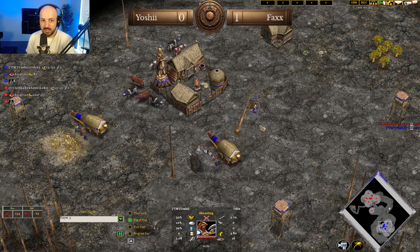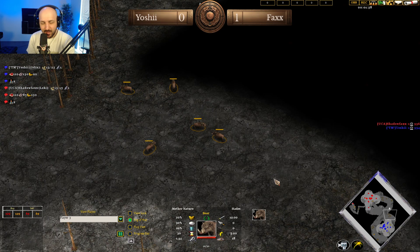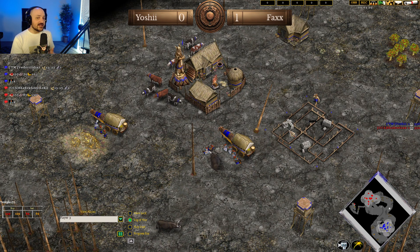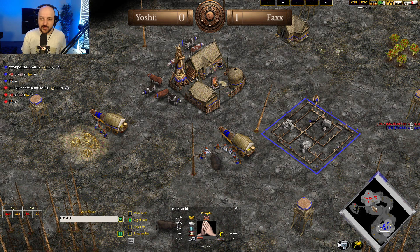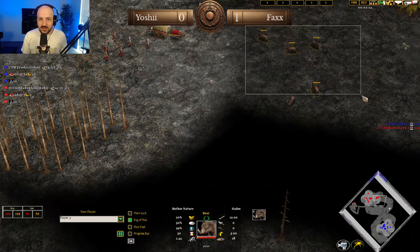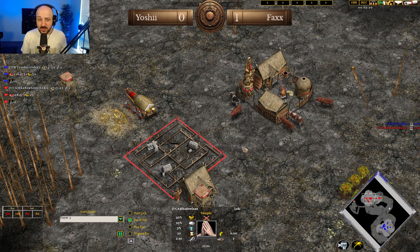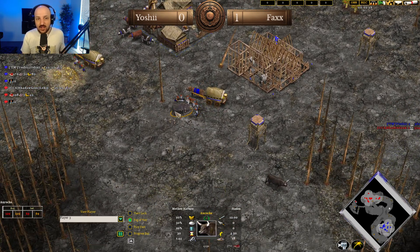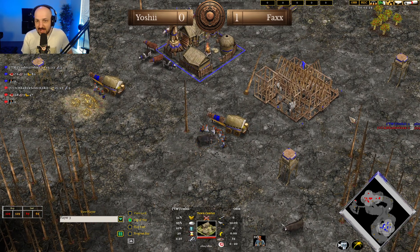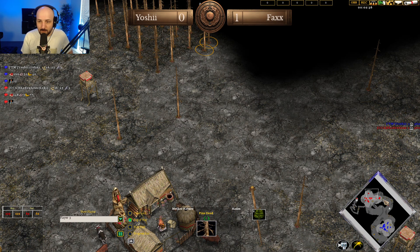We're trading back, looking around trying to find something to do. Yoshi's going to be putting up that temple and playing nice and defensive most likely. There's plenty of hunt on this map, so for Yoshi to play defensive here it might be a little bit challenging to hold that second hunt against the Loki pressure. Temple going up in the main base, not going forward. Shadowfax misses his auroch on that position as well.